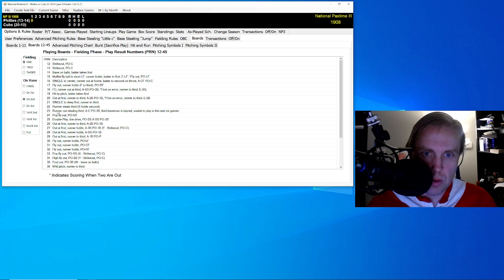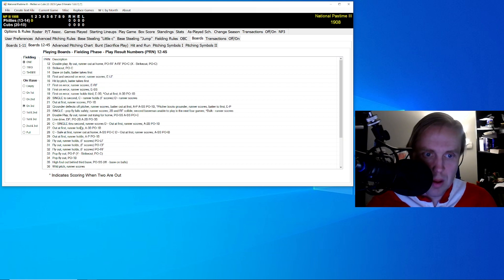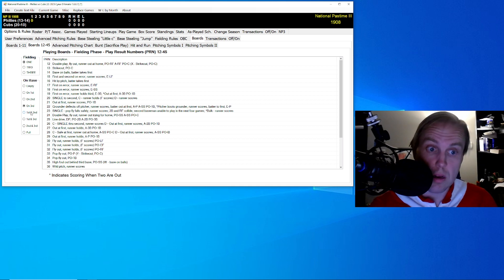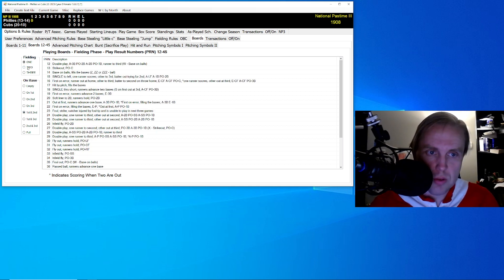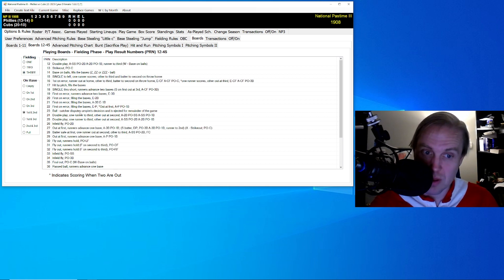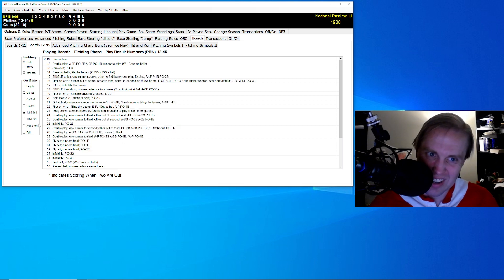With the runner on second base, the runner's out stealing third with fielding one and fielding two, unless there's two outs. With fielding three, he's safe unless there's two outs, then it changes. With the runner on third base, it's a single and a very rare play or a balk when fielding one, and it looks like it's the same for all three fielding situations — which, by the way, is different from National Pastime. With runners on first and second, it's a foul strike that injures the catcher. With fielding one and fielding two, the pitcher's ejected from the game, and with fielding three, the catcher's ejected.